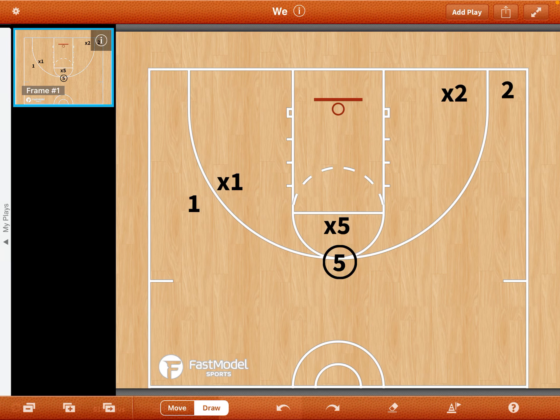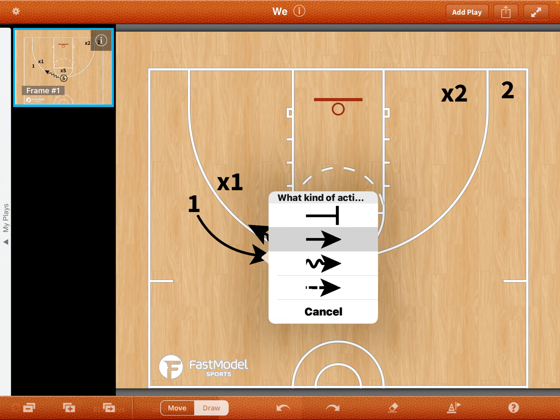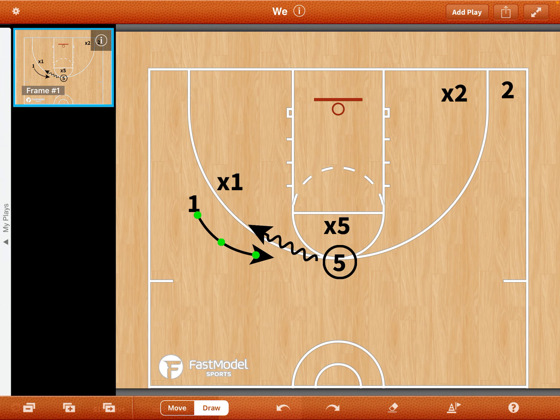The next small-sided game we have here is our three-on-three concept. We're going to go into our dribble handoff. One and five have to communicate the right way on how you're going to guard that dribble handoff.